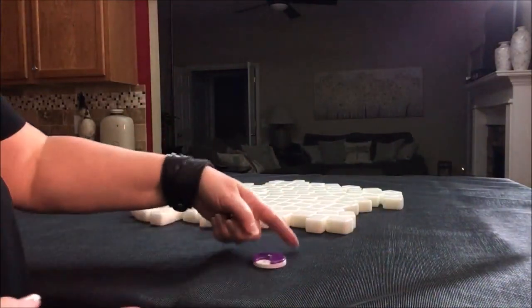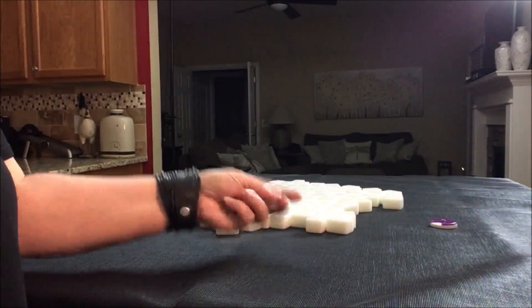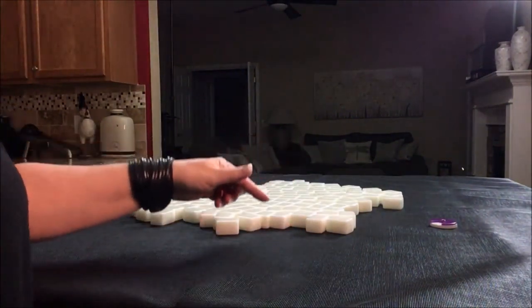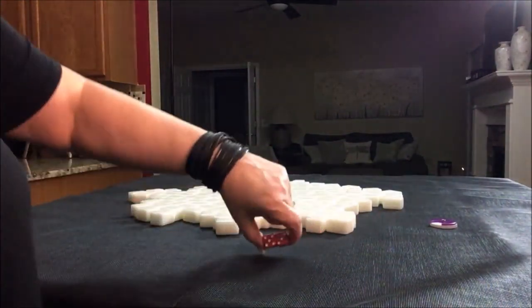East round. I'm going to roll these dice just to randomize which seat we're in. This is not actually part of the game — it just will keep the variables fresh. For the east round, I rolled an eight.